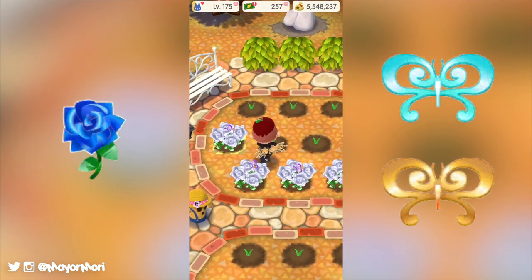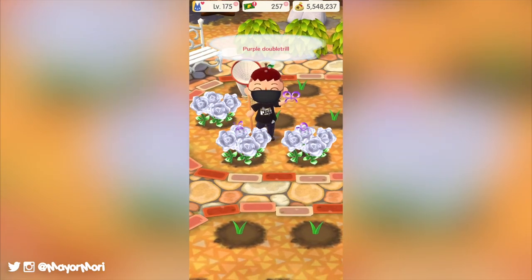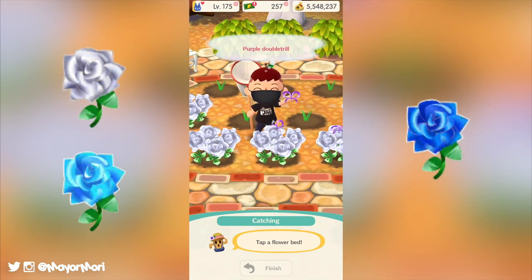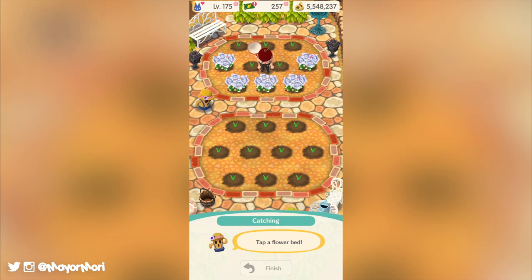Man, these creature names never get easier to say. Of course, being a garden event, Isabelle is only interested in the creatures for the party. Fortunately, harvest flowers never go to waste because Lloyd will happily trade in any spare crystal roses for potted versions of each of the flowers — something I totally forgot to do last event and still annoys me to this day.